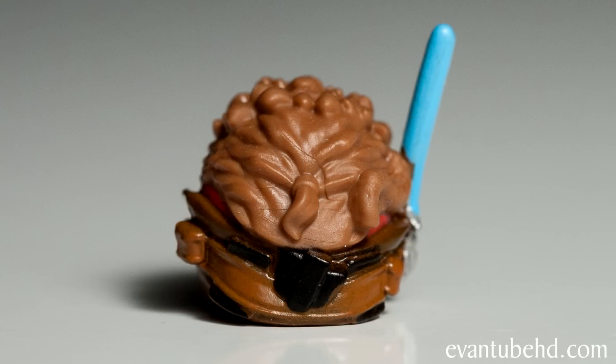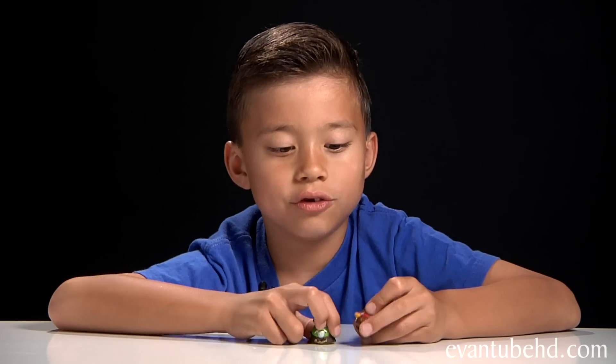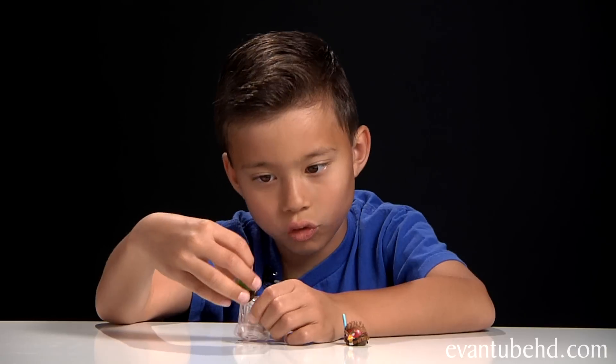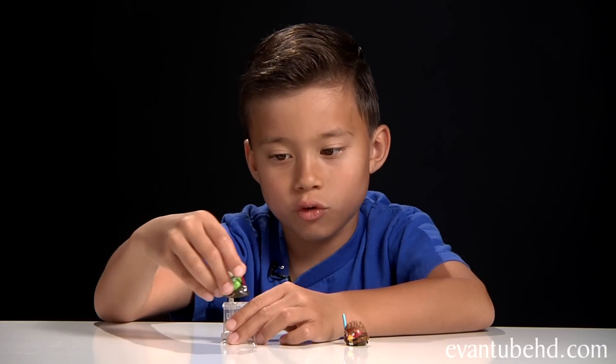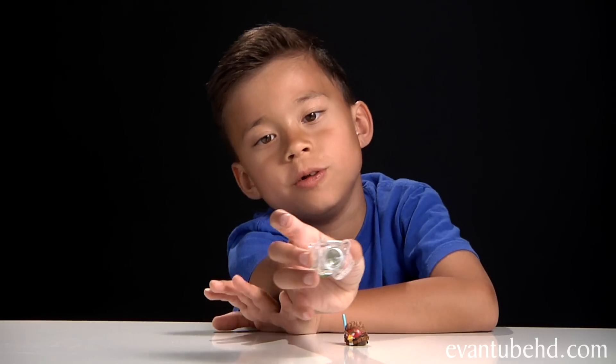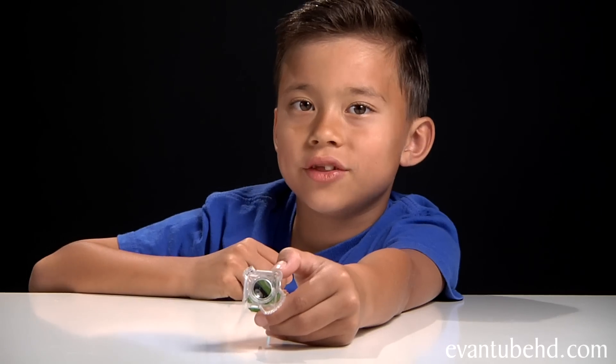There's another version of him that comes in the figure packs. In case you don't know how to use these, there's a QR code on the bottom that you stick on this base right here. There's a hole and you put the hole on the base, and it magnifies the QR code — that way the app can read it.